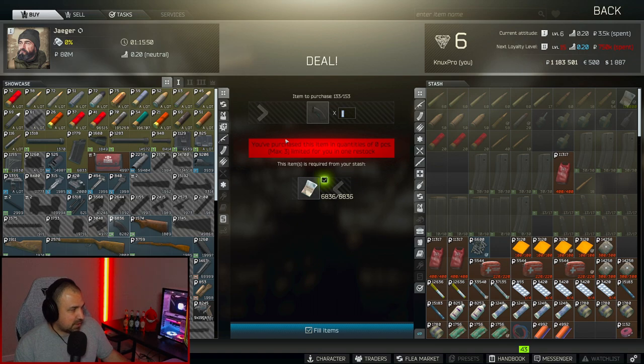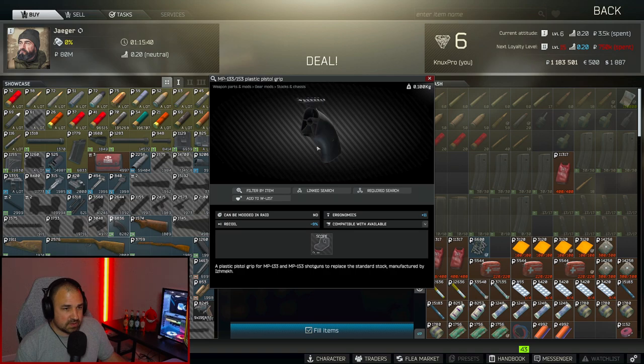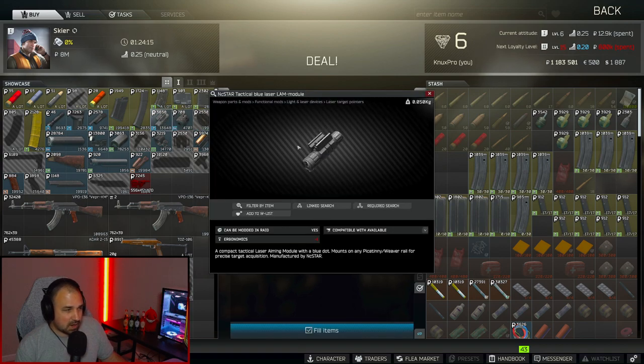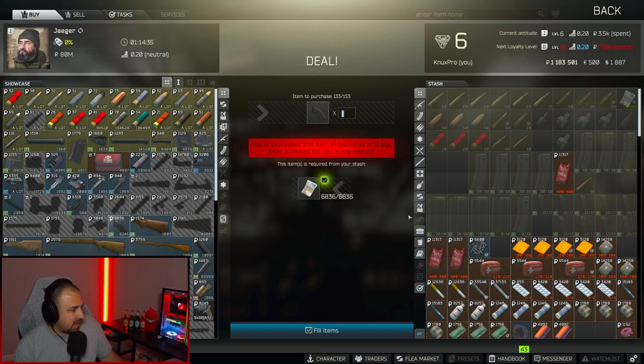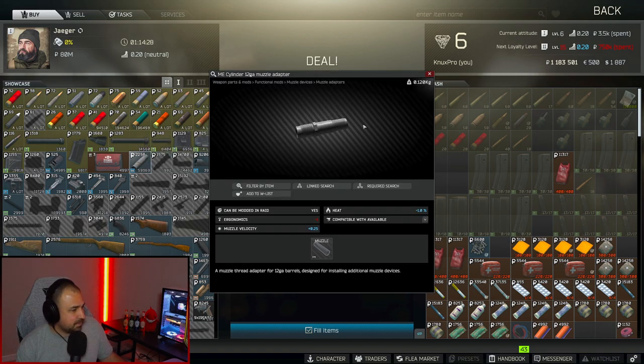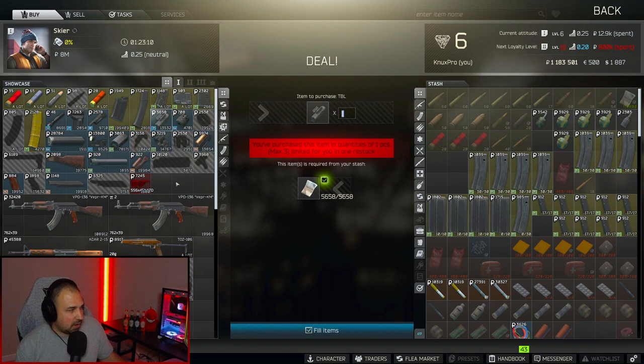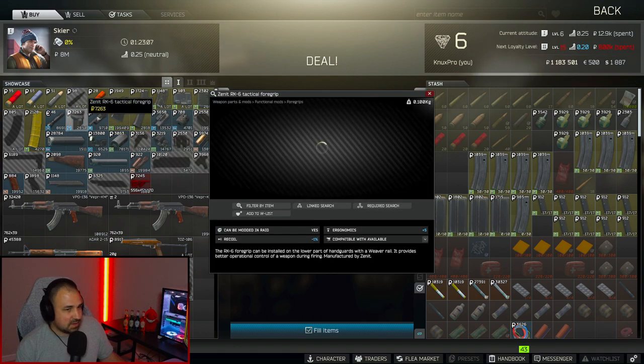The next attachment you'll need is the MP133 plastic pistol grip. You get this from Jaeger level one, so once you complete the introduction quest you can just buy it — nice and easy. The next thing you need is from Skier level one, so it's available right away: the blue laser. After that, you need the ME cylinder 12 gauge muzzle adapter, which you can get from Jaeger level one. Then from Skier as well, you need the RK6 grip. All those attachments are pretty easy to get.